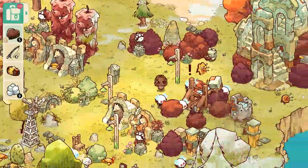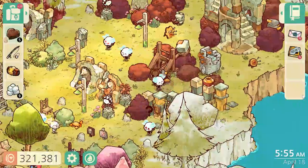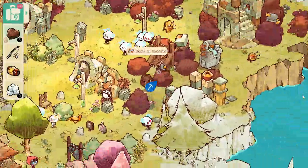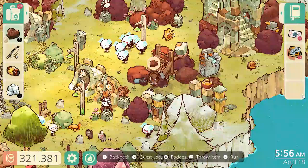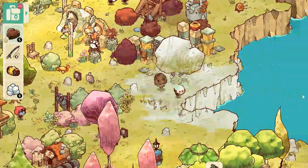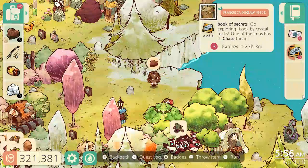Let's chase down this little imp over here. You're going too far, little imp. There we go — gotcha. And we'll harvest this rock right here. We got one of the books of secrets from that little imp. And my backpack as well. But let's chase down this other little imp. Got you too. And we've got another book of secrets.